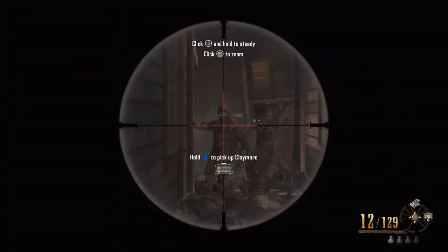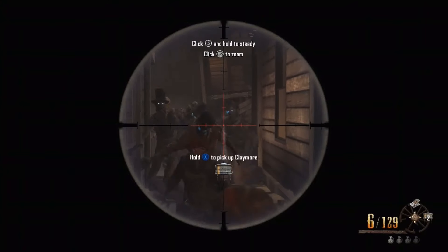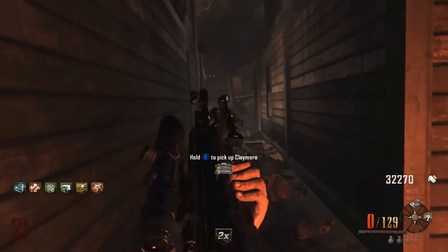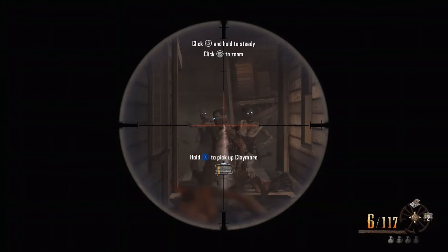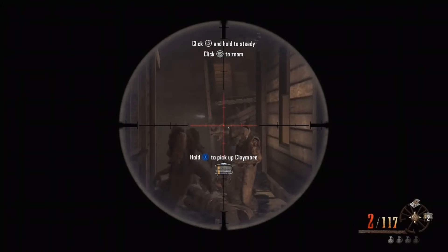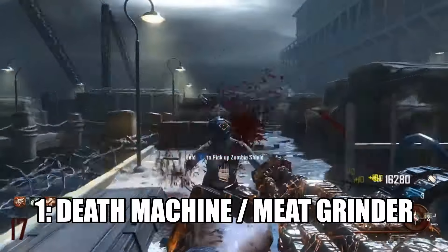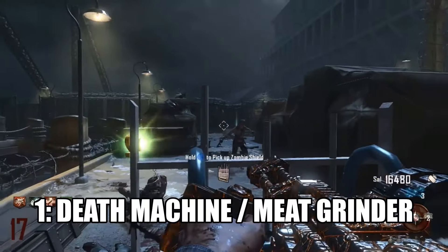In terms of camping, it's just phenomenal — as long as you're accurate and get them in the head. I'm barely even trying in this clip, just chilling out, aiming down sights, pinging headshots for fun. The collateral damage is also insane — you can take out like three zombies with one bullet if they're lined up. The SVU, or the Shadowy Veil Utiliser, is just perfect for camping, but it comes in at number 2.